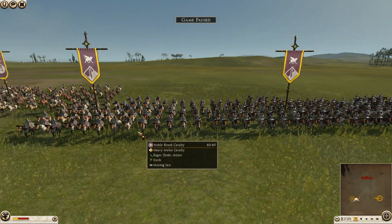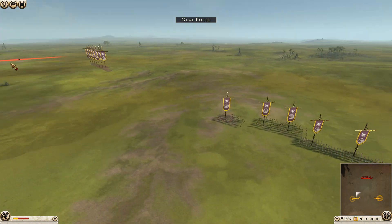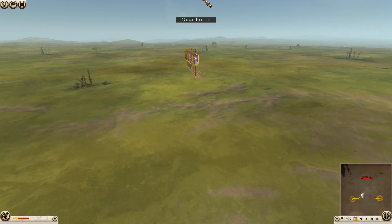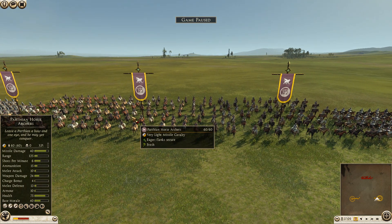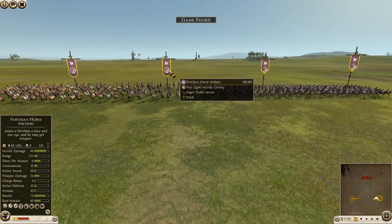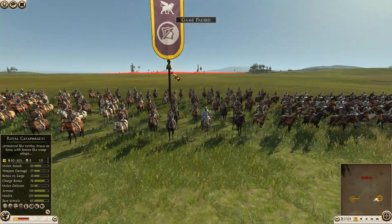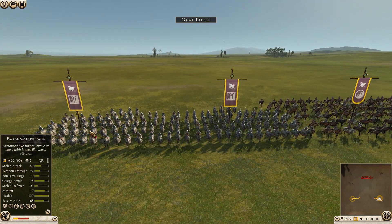Dan's army comp: he's actually got four units of noble blood cavalry, two on each side. He's also got six units of Parthian horse archers. Let's bring up their stats — range-wise you definitely have the range game on him. Your missile damage is 40, his levies are only 29. You have the advantage being on horseback as well. Armor is only 10 — absolutely terrible. I could have brought more heavily armored horse archers but there was the money consideration.